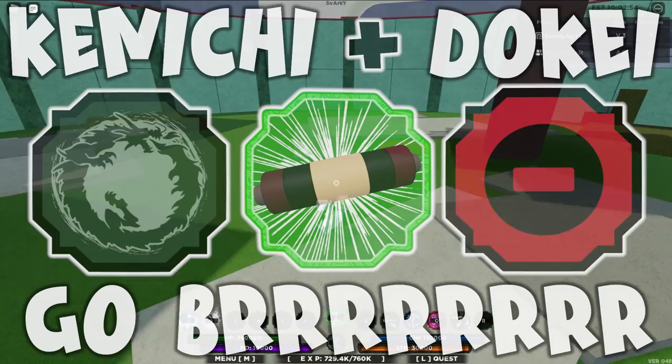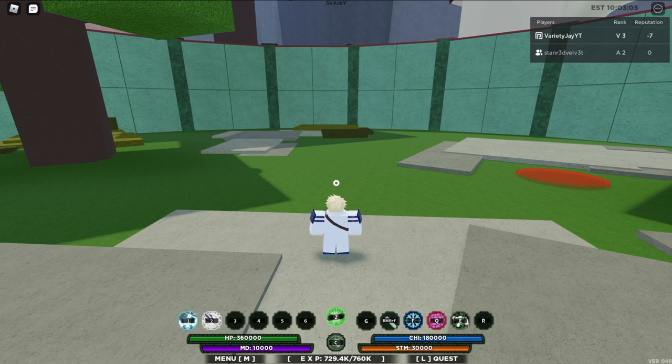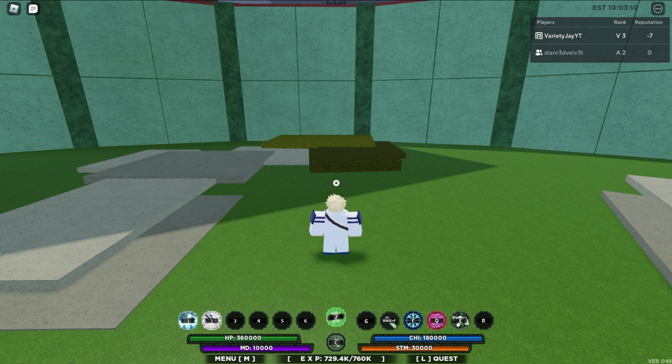Welcome back. Today I'm going to bring you guys an insanely overpowered Toad Sage Kenichi Doke combo. The only thing you need to use this combo is Azurashi Barrage, however I recommend you actually get Senko Bomb — Senko Bomb is going to help you guys out a ton. It'll actually make it a one-shot, so just get Senko Bomb or Senko Storm, either of those will work just fine.